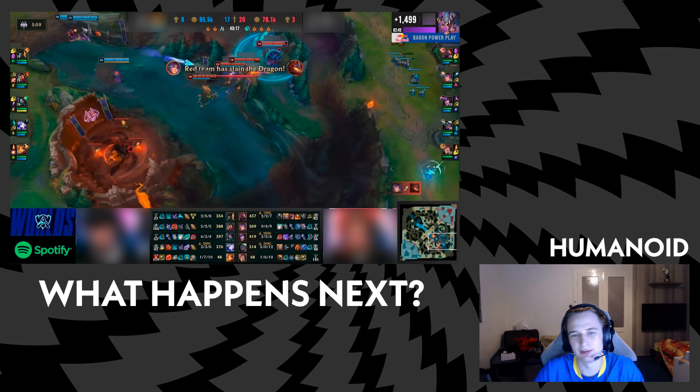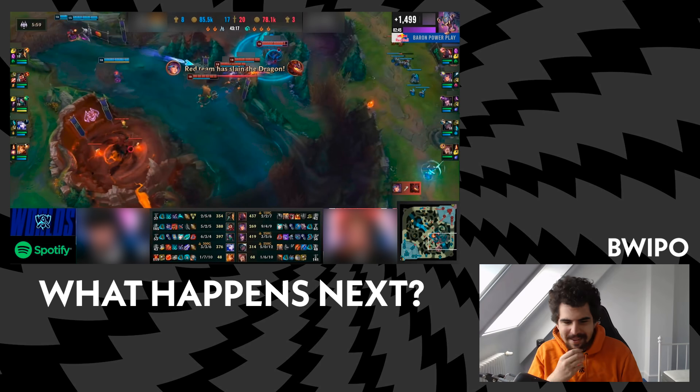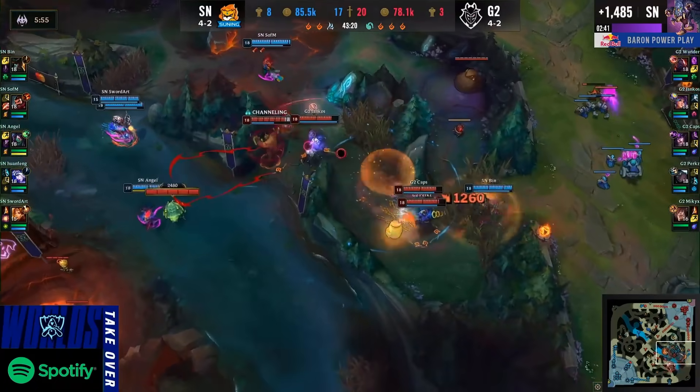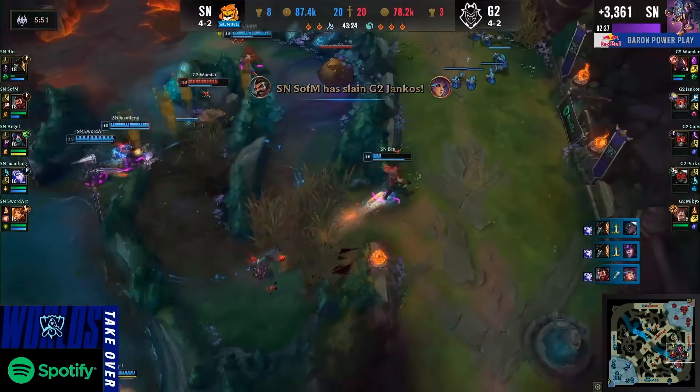Yeah, I know this is G2 against Zoonink. GP is porting in from the side and one-shotting two of G2's carries. This is Bin's Gangplank — teleports in, puts down a barrel chain, one-shots Caps and Perks on the right side. They're gonna end the game. Zoonink.